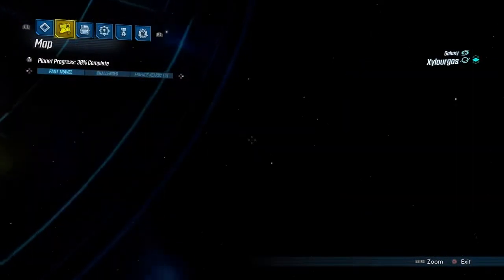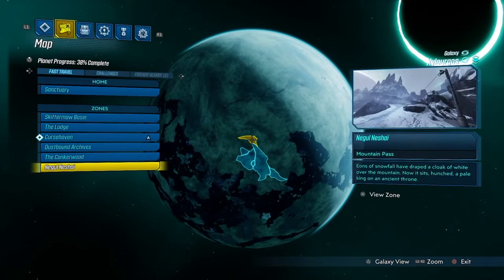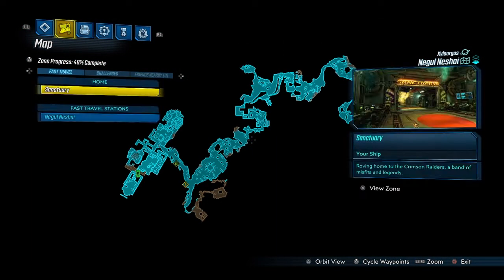Now, where did I get this from? You're going to have to take out the Kill a Jacket. Now the Kill a Jacket can be found in the new DLC. So you want to pull up your map, head over to Zerilagos, and then head over to Niguel Nishai.